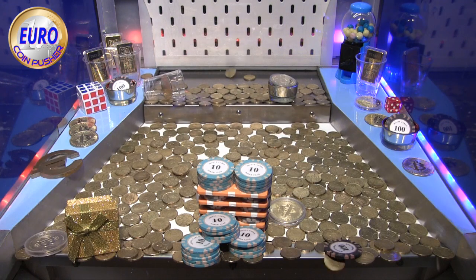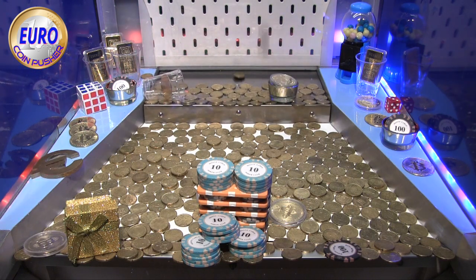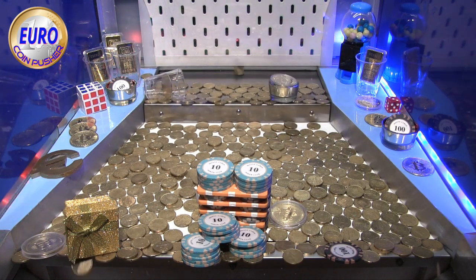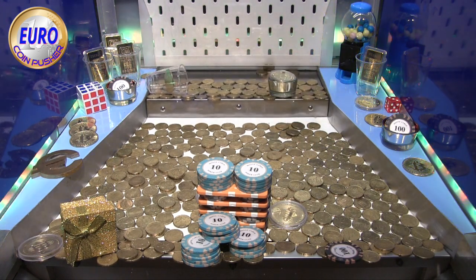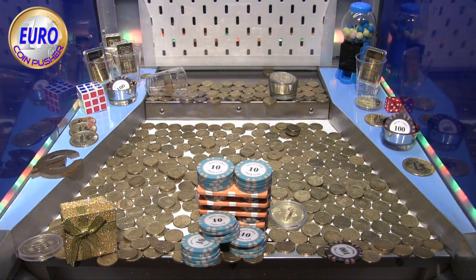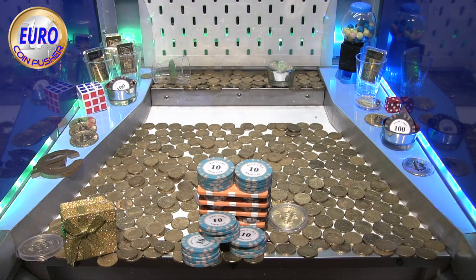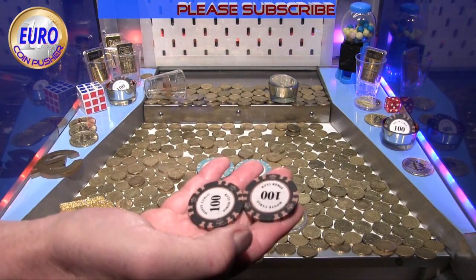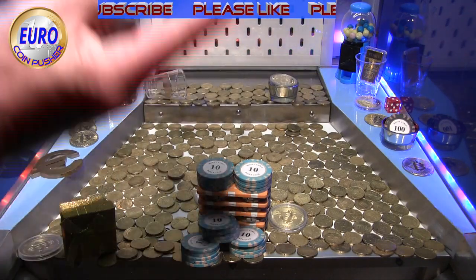I just noticed a golden Krugerrand on the pusher. I'm trying to guess — I need to make sure that I'm even first, before I make a really serious attack on that Krugerrand. Last coin, and let's see what that does. That is enough! Great, let's collect. 200 bucks — two 100 euro chips! And coins are still 90. Pretty good!